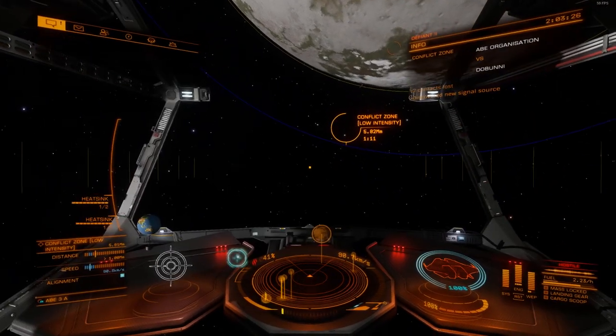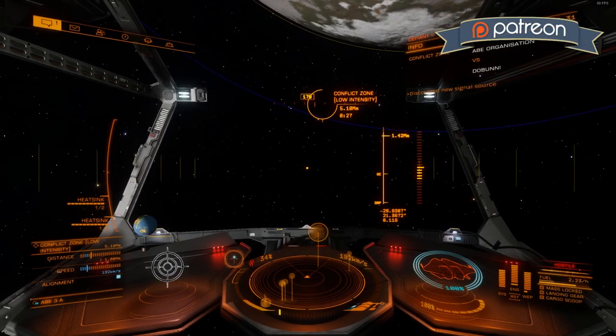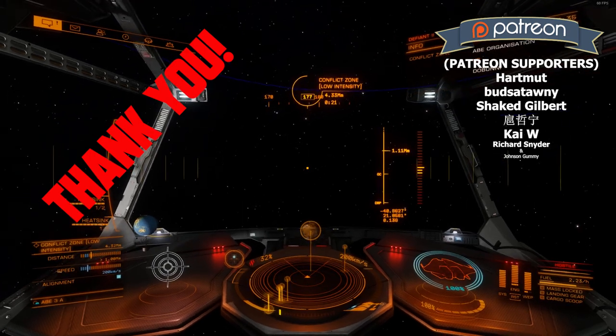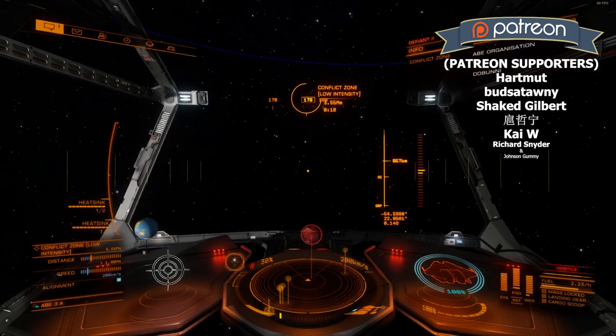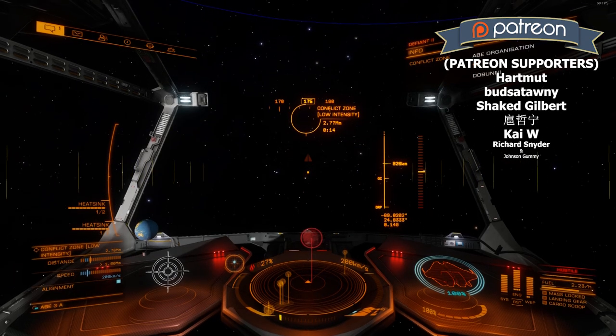Just a little background and a reminder — a refresher, or if you're completely new — this is how each sortie will start. I've left my carrier and I'm flying towards the conflict zone. I'm in Super Cruise right now, then I'll drop out of Super Cruise and enter normal space.